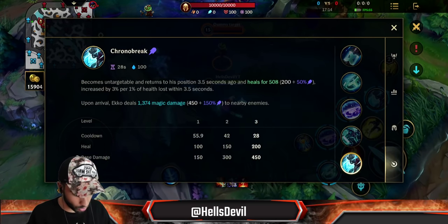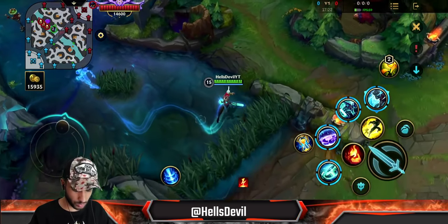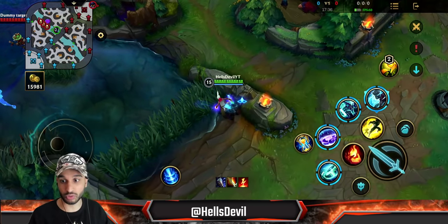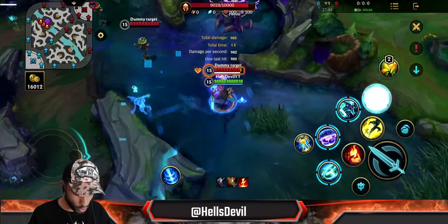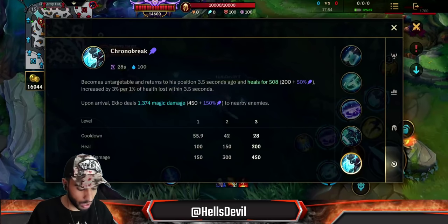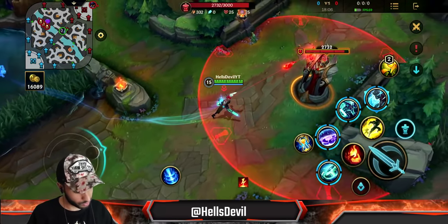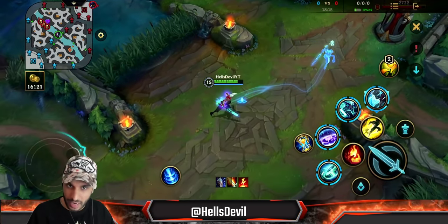The ultimate: there's an Ekko shadow walking behind you, mirroring everything you do. When you activate the ultimate, you travel back in time to your position 3.5 seconds ago. You also heal up when you do this — the healing is based on your AP, with a flat heal of around 500 with full build. The healing is also increased by 3% per 1% of health lost within those 3.5 seconds, so if you took a lot of damage before ulting, the healing is much higher.